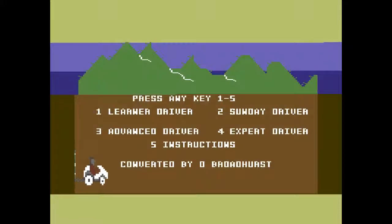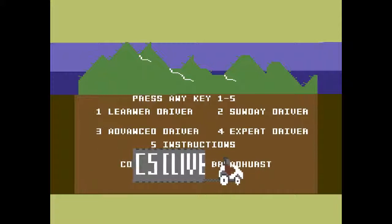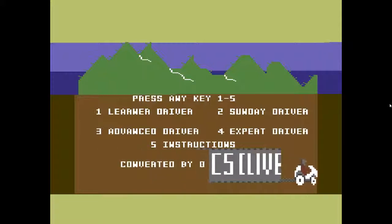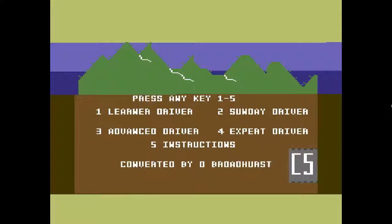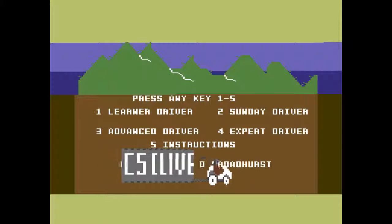Hello there and welcome to another Commodore 64 playthrough. This time we're going to play through the very obscure game called C5 Clive. I've had trouble trying to work out even the date this was released because I've got some that says 1993 and some that says 1985.